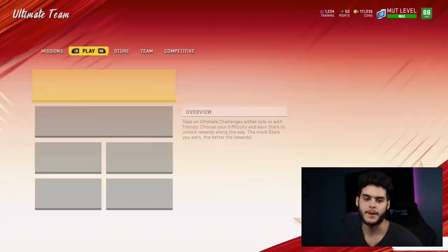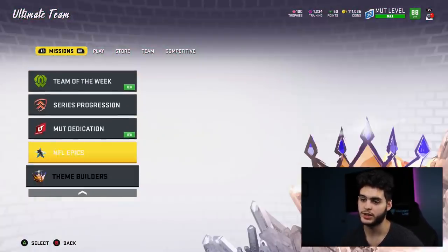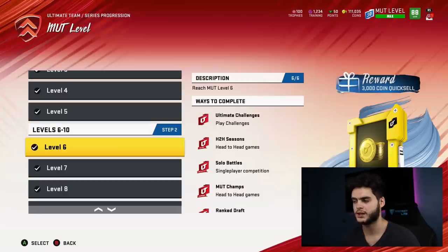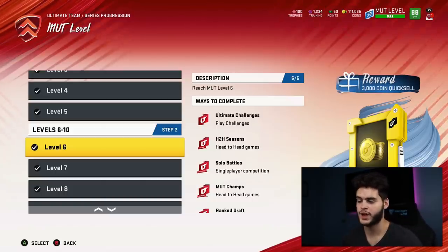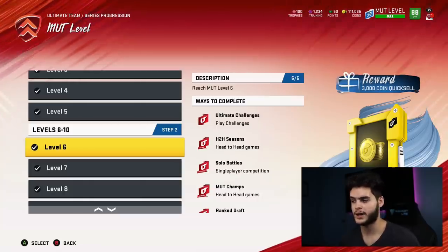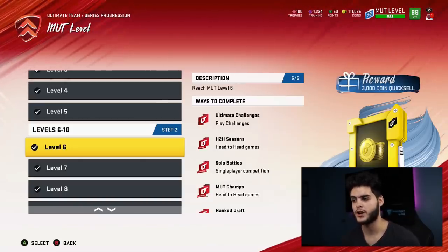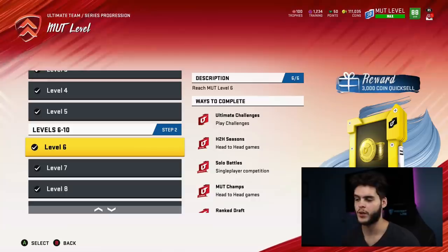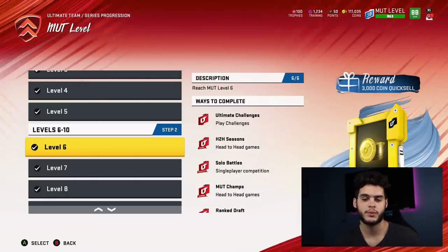With Series 2 coming in approximately a few days, get your MUT levels done before then. If you go to MUT Dedication under Series Progression and grind MUT levels all the way to level 50, in total you get around 700K worth of coins or quick sells with platinum packs, plus a full legend pack at the end, plus a lot of power passes. Series 2 will most likely bring another power pass at 89-90 overall — you can get pretty much any card in the game and use the power pass in place of their full card, so you don't have to pay for their full card.